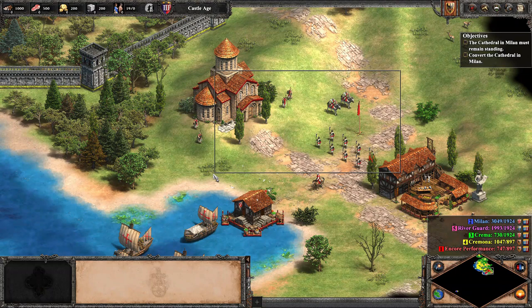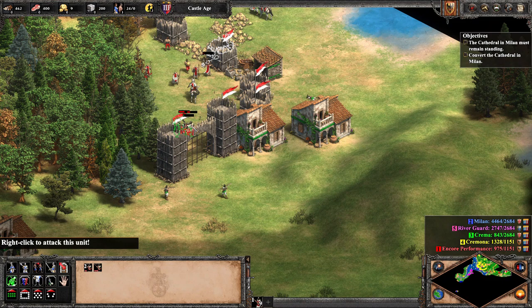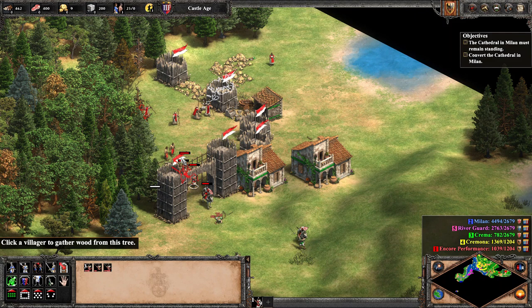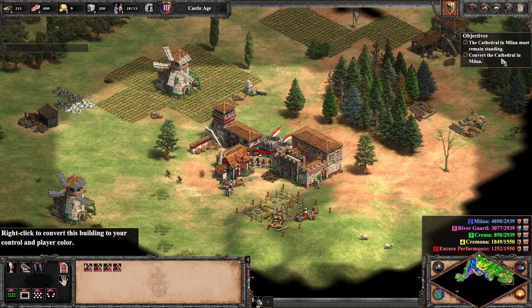We send our small fleet as far north as possible in an attempt to protect them. After a small engagement with the defending force of Green's town, we are free to convert the entire settlement building by building and villager by villager until we own all Green has to offer, but the one final obstacle — his TC. We construct a mangonel, and with a bit of micro, his last structure is destroyed and replaced with a TC of our own by our newly converted villagers.